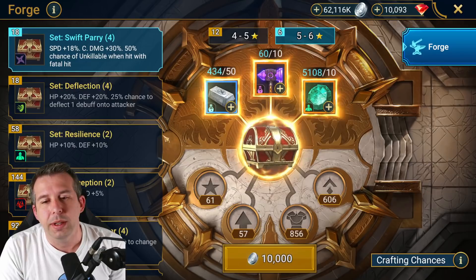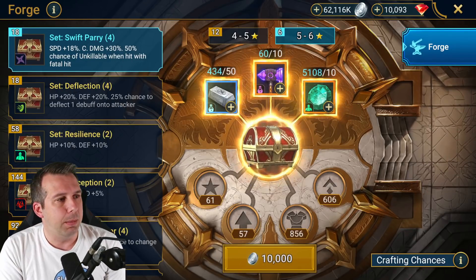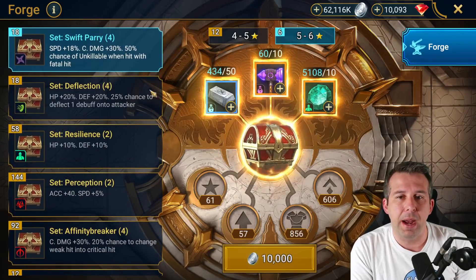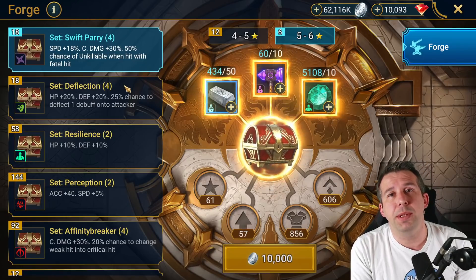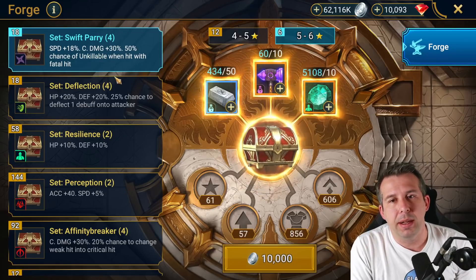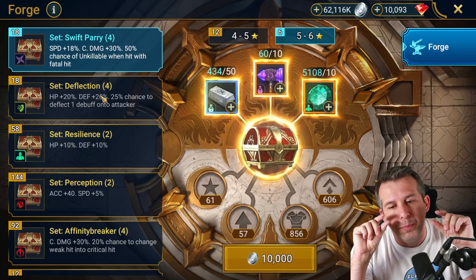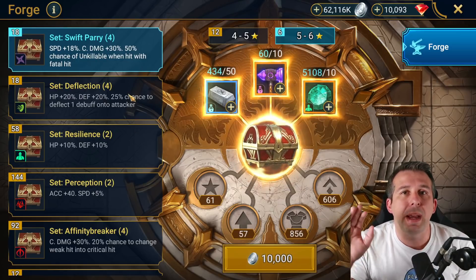The top four sets are all based on faction wars: swift parry, deflection, resilience, and perception. The top two are also obtainable by winning plat arena — so they're out of reach for nearly everybody. But swift parry and deflection you can get from plat arena if you finish in the top 300 in that one-hour window once a week.